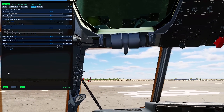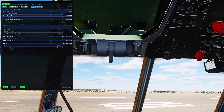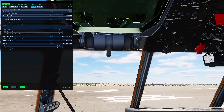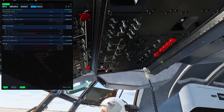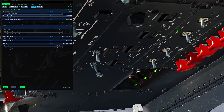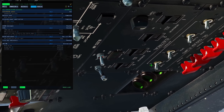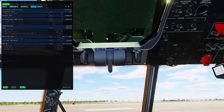Oil cooler flap switches — I'm just going to check it off. It's telling me to set them to automatic, so let's get that done. We must do that, otherwise you're going to have a nasty overheating situation. Here they are up here: one, two, three, four — in that forward position, one for each engine.